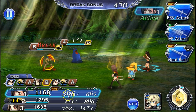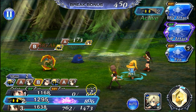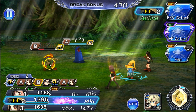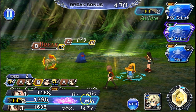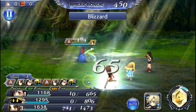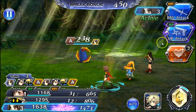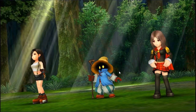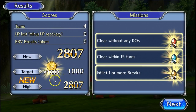Once an enemy's brave is broken, an HP attack will deal full damage — about 366 damage to the goblin in this case. When an enemy is glowing purple, it means an HP attack will finish them off. Keep in mind the attack can still miss or be resisted even when glowing purple. Crushing the target score earns you overkill bonuses — here we got 2807 super overkill, earning 1000 gil and all associated rewards.